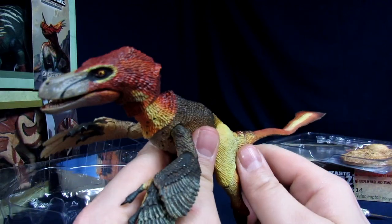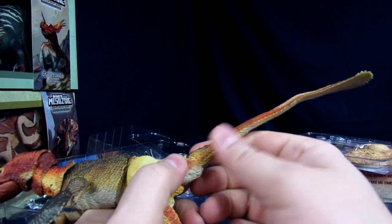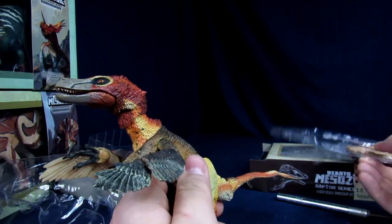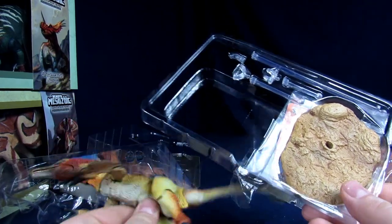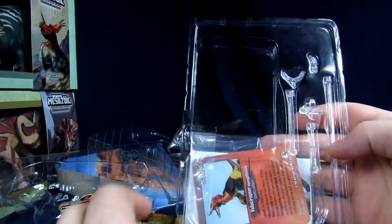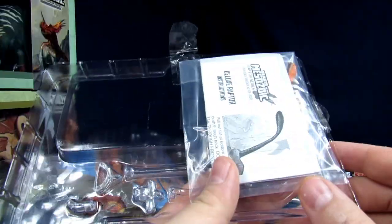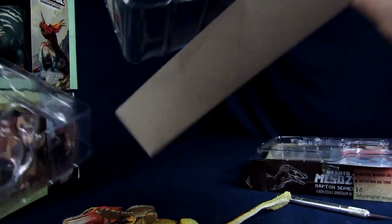I like the pullable tail, although the way it's set up you'd almost think it would be sideways — I know that's not correct. You do get the base here. It comes with multiple stands depending on how you want to pose it, whether jumping or sitting. I love their cards — you get the info cards and on the back some instructions on how to hook it up. You also get the extra foot depending on how you want to pose it.